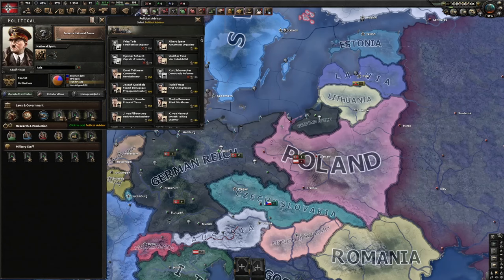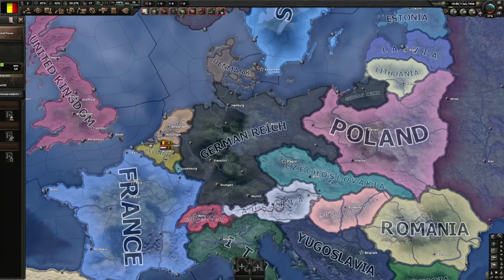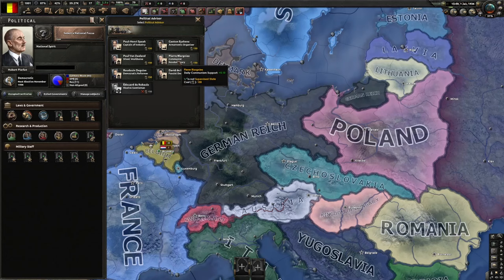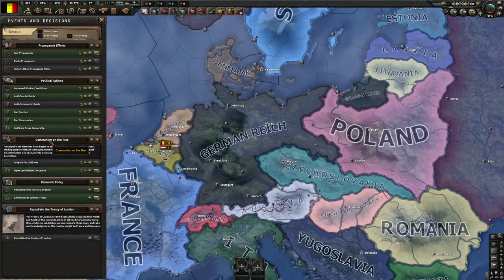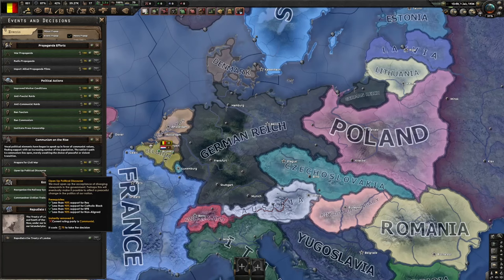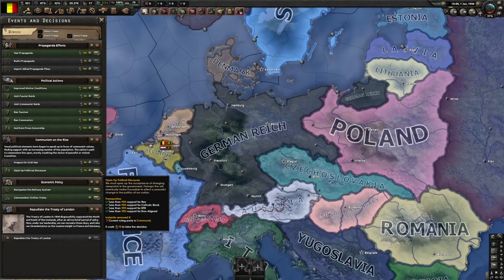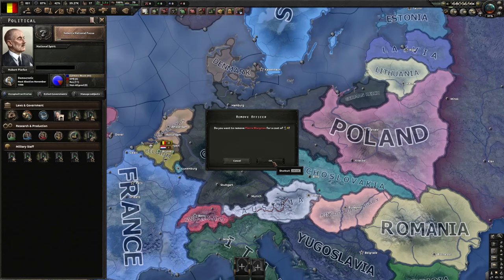When playing, let's switch to Belgium — we have the basic focus tree. Here we have the Democratic Reformer, which gives 0.1 democracy support, and similar options for other ideologies. You hire these people to switch your ideology. When you do that, you can open your country to political discourse, and after you pass 50% support you can peacefully switch ideology — or you can initiate a civil war to forcibly switch. You can also unhire these people by clicking them again.